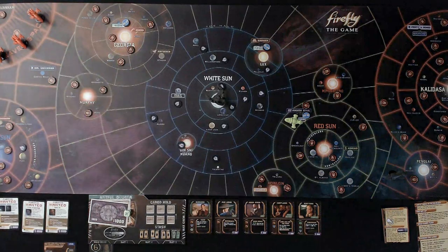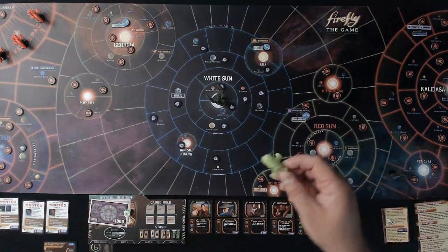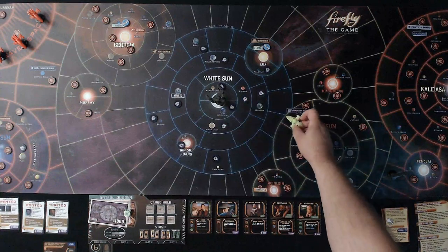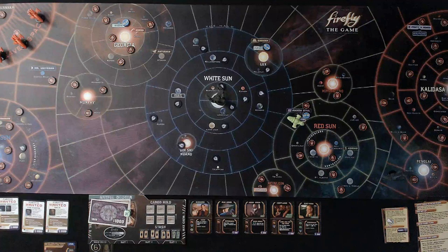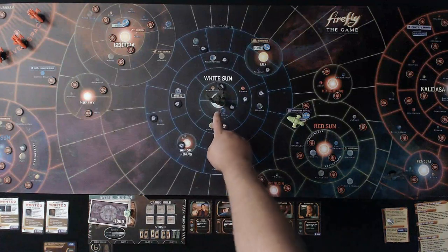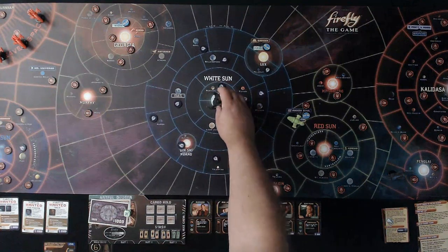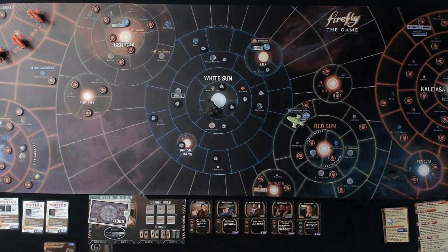This is our ship right here — I tried to pick a bright color. We have our ship, and then we have the alliance cruiser right here in the center; I believe it starts in Londinium. Over here we have reavers, and those are bad.